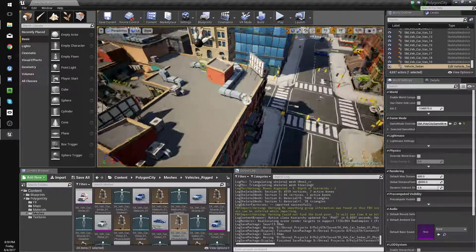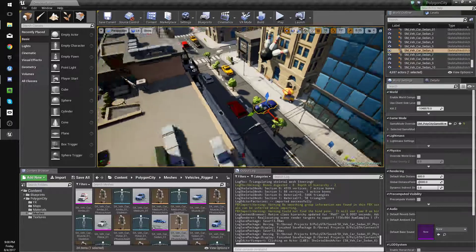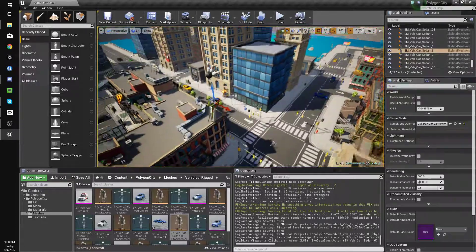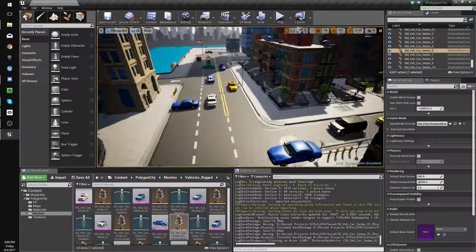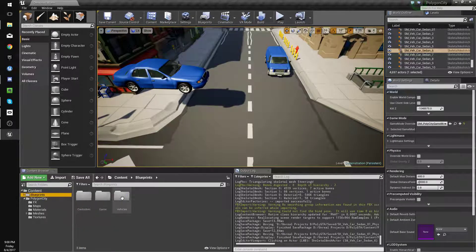This created a few problems — it rotated the vehicles in the map — but we're going to fix that after we import all of them, which I'll just do off screen. When they're all done we'll make a little thing that'll rotate all the vehicles back, just so you know about that problem as well. Now what we can do is get our vehicle.